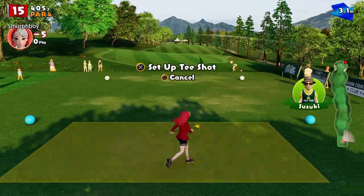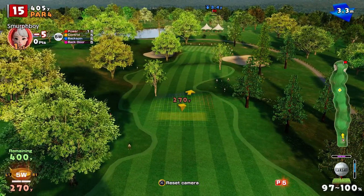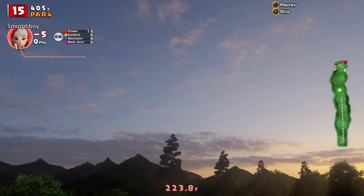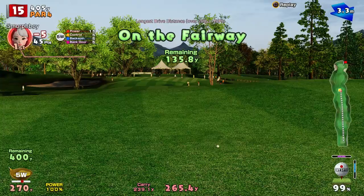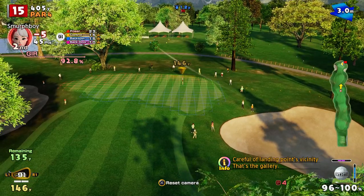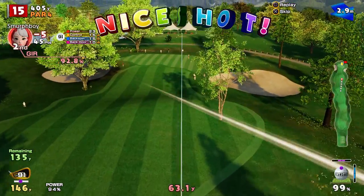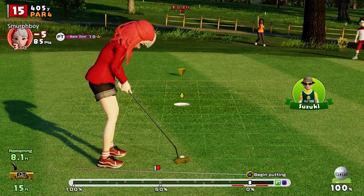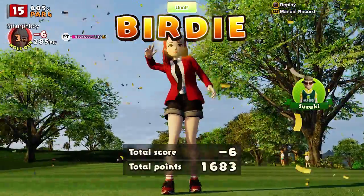Par four next. Might try the five wood again. Nice and safe, even if it's a bit short. One thirty-six to go — we're here on iron one. I haven't powered up really. Nice shot, fantastic. Just a bit short in the end — go for the birdie. This is probably left edge, slightly firm. In she goes — another birdie, gets us to six under.